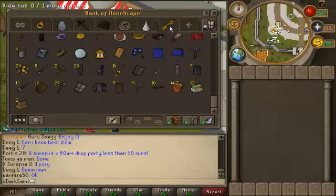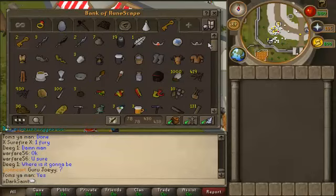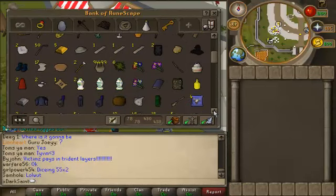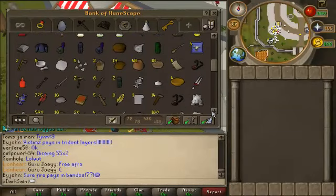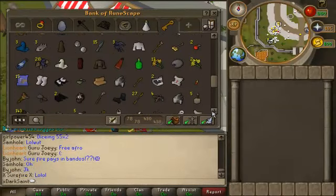My second to last tab is my junk tab. I'm going to go through it real slowly for you guys — it's all junk. I mean, I should drop all this stuff besides the Barbeer and Assault tickets. I should drop all this stuff, but I just don't feel like it. I guess I'm too lazy — I just don't want to go drop all this stuff.